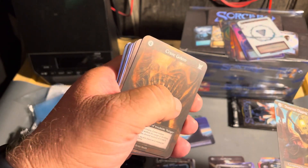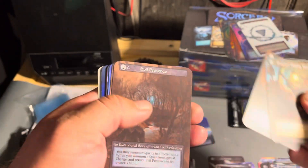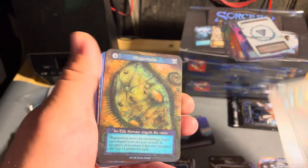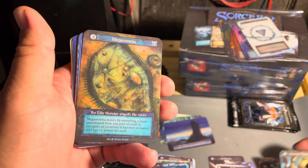Warvern Digging Team — oh! Crave Golem, Evil Presence, Mega Meba.